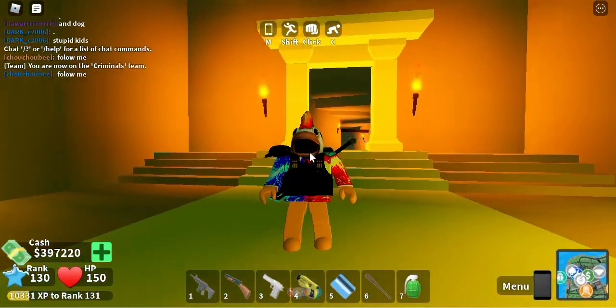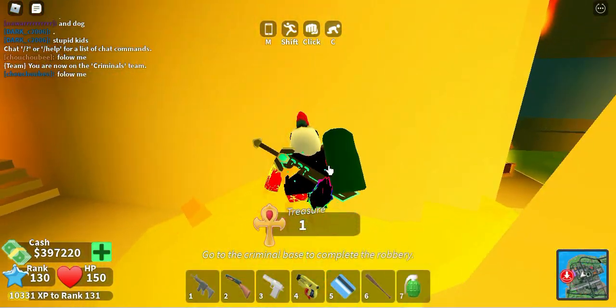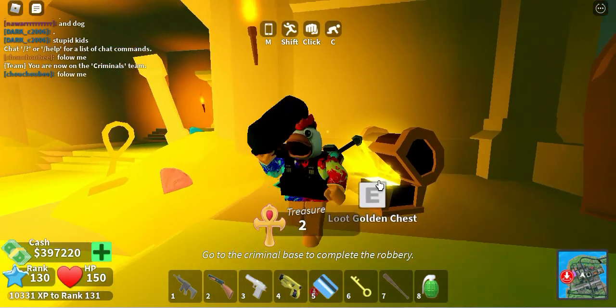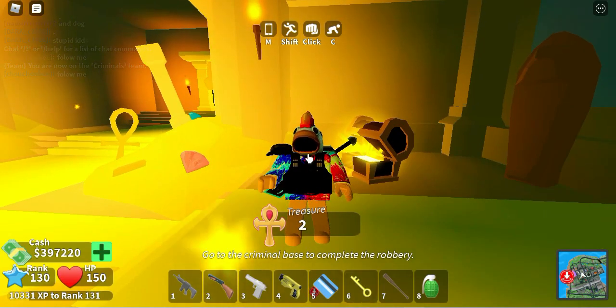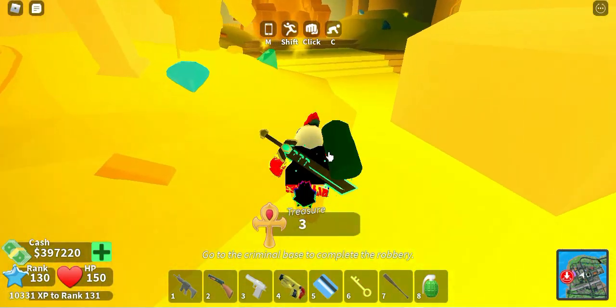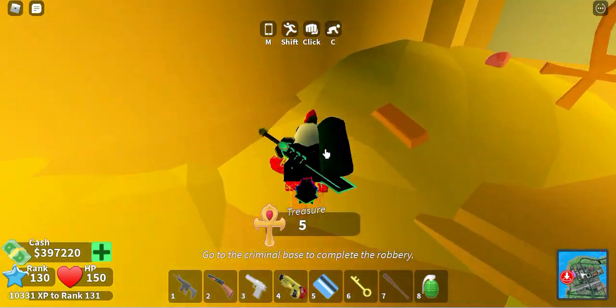And boom, there you go. What you need to do is you can steal these items, but what you need to do is go over to this chest. You need to loot the golden chest and you get a key. I will show you where you take this key later. Then you can continue — once you get the key, you can basically just continue to steal the stuff, the jewels.